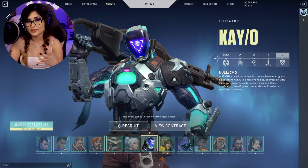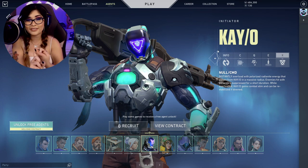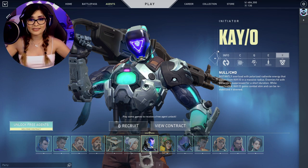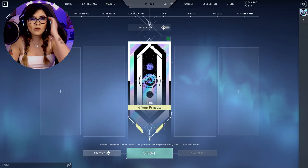His ultimate is NULL/CMD. It instantly overloads him with polarized Radianite energy that pulses from KO in a massive radius — enemies hit by the pulses are suppressed for a short duration. While overloaded, KO gains a combat stim and can be re-stabilized if downed. There are three key aspects: he can be picked up if downed, he gets a combat stim, and enemies in range are suppressed. Great for entry fragging and team initiation.